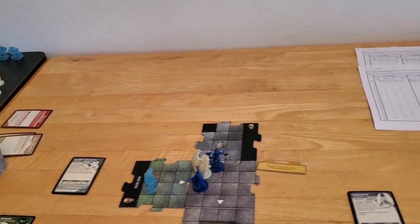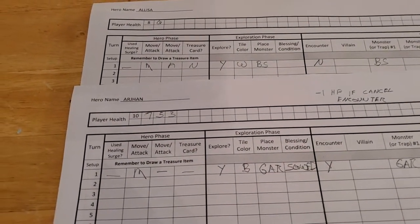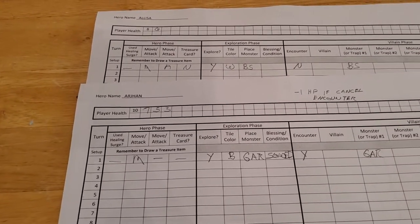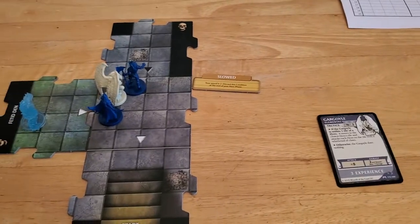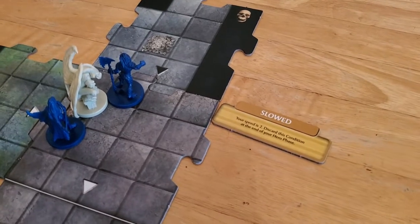We're starting off turn number two of adventure number three, and Arjun was beaten down pretty bad in the last turn. He took a total of seven hit points of damage in the first turn, so things are not going well for us. Let's see what Arjun can do about this Gargoyle.